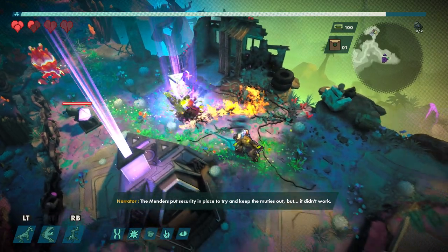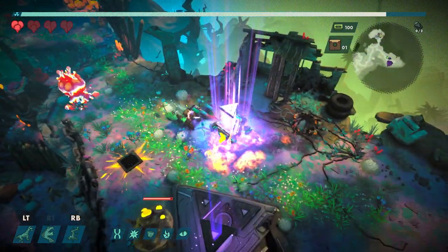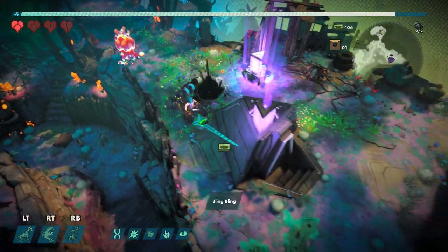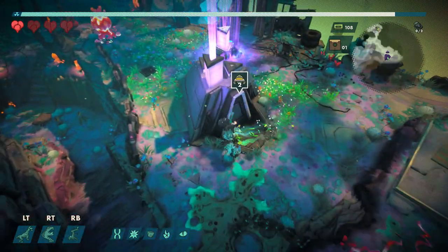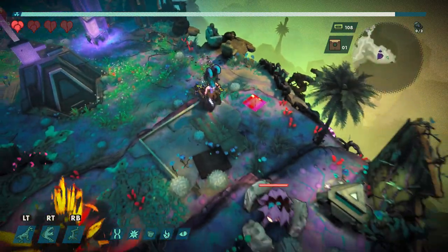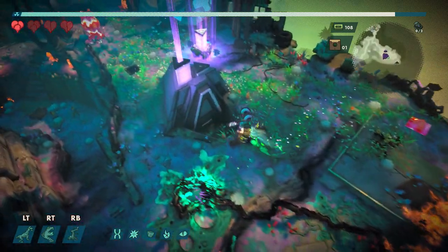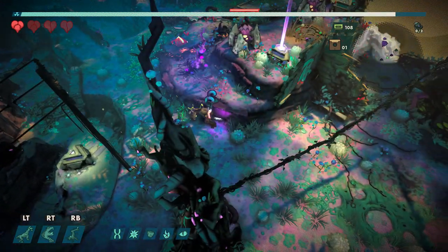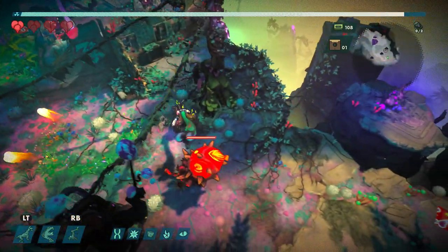We've got security in place to try and keep the muties out, but it didn't work. There's a turret. I wonder if these open this door — yeah, we've got to find terminals and activate them, and I assume they all have a gun around them. Kind of every enemy here looks like it's going to explode, so that's why I always try to roll away.